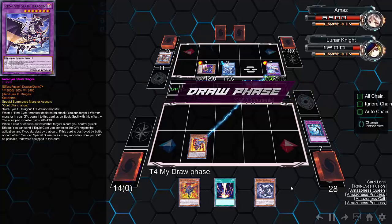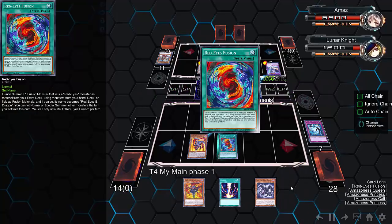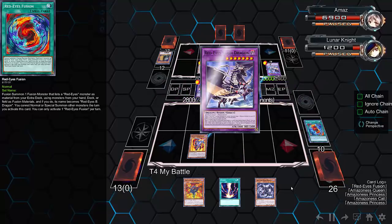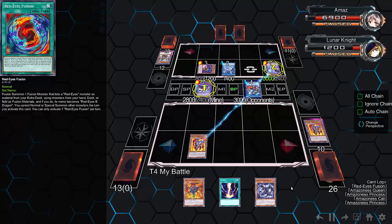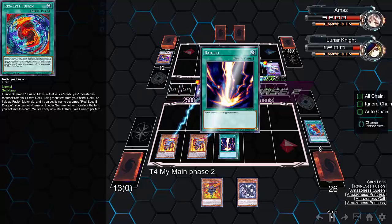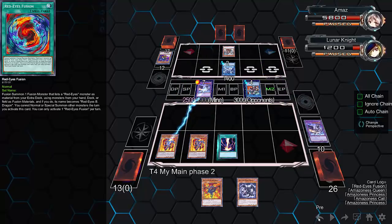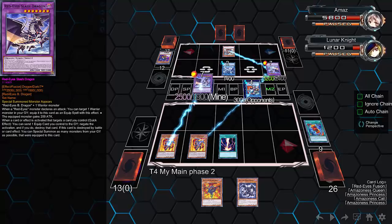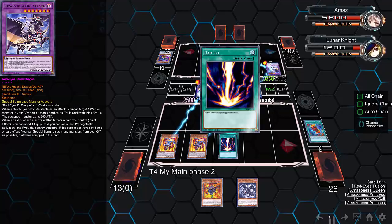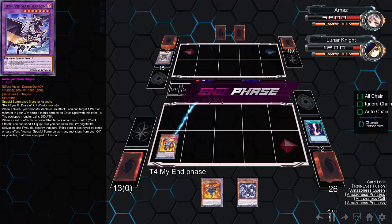He goes for Proxy Dragon at main phase two. I thought this was looking really bad, but he top decks Red Eyes Fusion Max — it gets chained. He has Slash Dragon, attacks Proxy, and equips it. Then the Red Eyes on his opponent's side of the field says it's going to equip, and Borolo Dragon steps in with its effect too. There are just so many arrows and lines happening on the field.